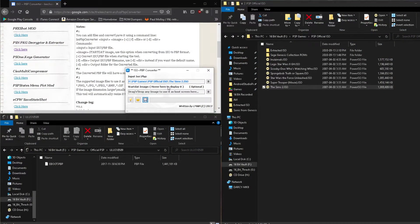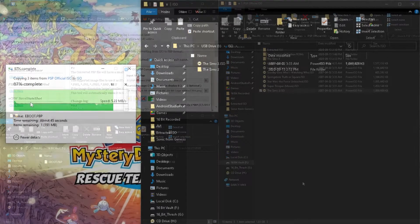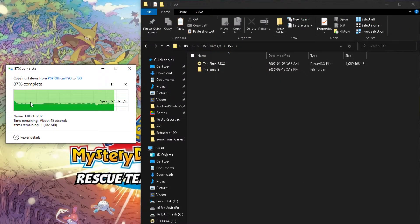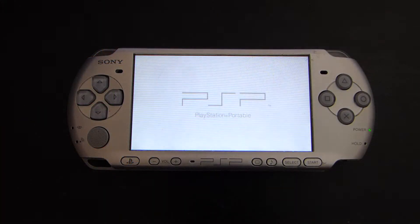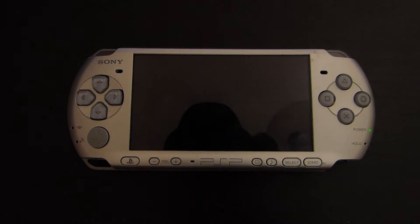But this isn't all that the ISO to PBP tool can do. If you load a game disk into the software, it will convert it into an unsigned PBP file. The benefit of compressing your game disk is that it'll have a smaller footprint on your game systems, at the cost of slightly longer load times, which I personally think is worth it.